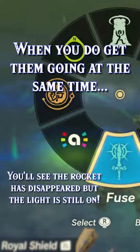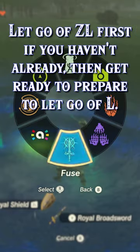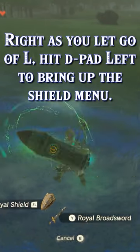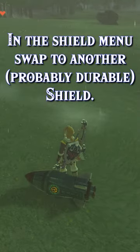When you do manage to get both the Fuse and the Rune Menu going at the same time, you may let go of Zeal first, then El. But as you let go of El, be ready to hit D-Pad Left at the first possible moment you can, and then swap to another shield.